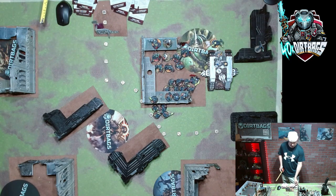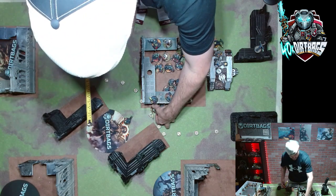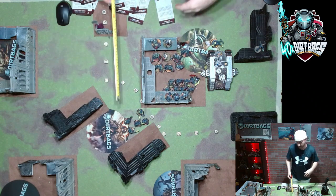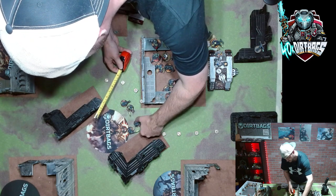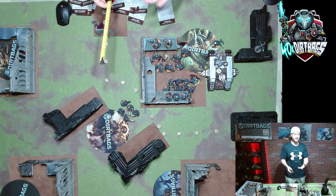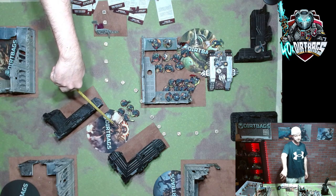Let's say we get Aerial Denial and Cleanse on turn one — that's a perfect draw for us. The Strikes pre-game move six inches up, get onto the objective to make it sticky. For Aerial Denial, they go wholly within six inches of the center. We don't want to move too far forward — we want to stay nine inches away so any charge is a nine-inch charge, letting us use Misericordia out of the Fray to take enemies off the table.